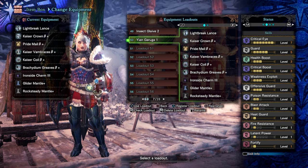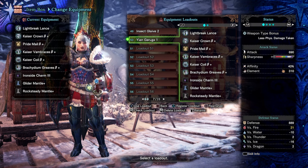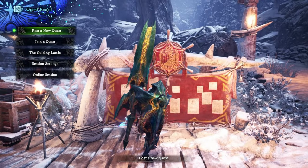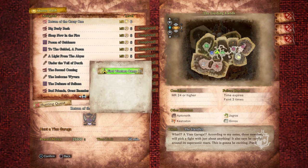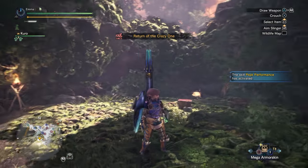I may need the Guard Up skill but I've just left it out. The quest is called 'Return of the Crazy One' — hunt a Yian Garuga for 28,800 zenny. According to my notes, these monsters will pick a fight with just about anything, and be careful around its supersonic roar. This is going to be exciting. Let's get this all set up.